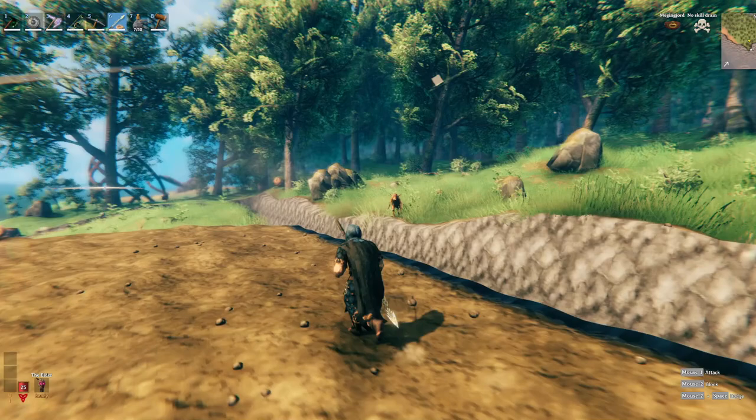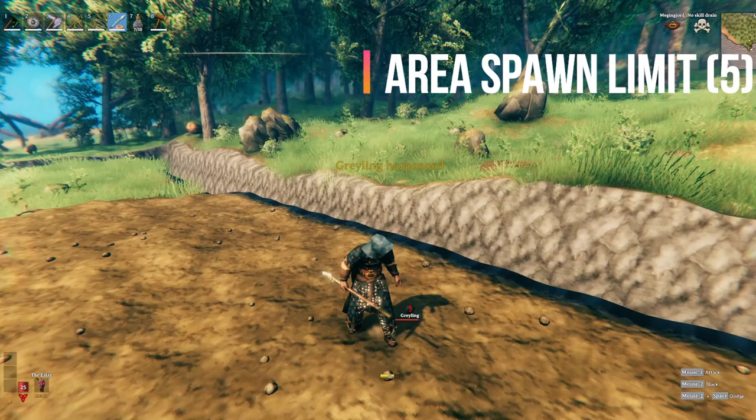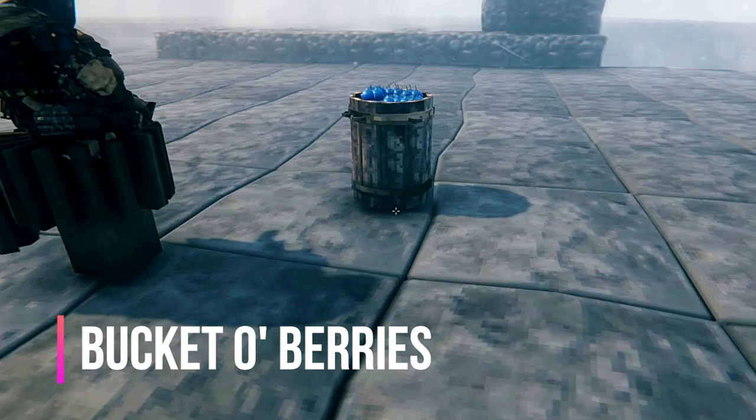First off, moat defense is an extremely important part of Valheim when defending your base from mobs and events. But did you know that you can drag leeches over from neighboring biomes and fill them into your moats? They will not despawn as long as they weren't spawned during an event, and then you can just drag enemy mobs that walk up right in and they will be devoured. Just be sure to dig it deep enough so they can't walk around and attack back, otherwise the leeches will die too.